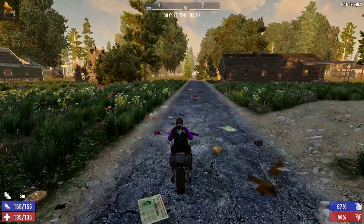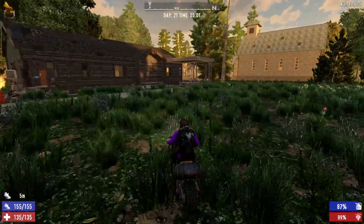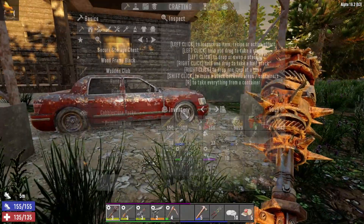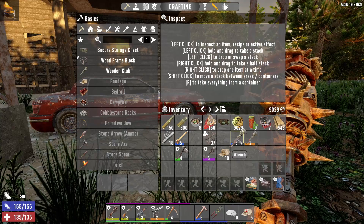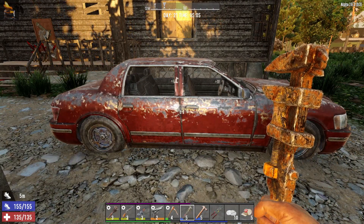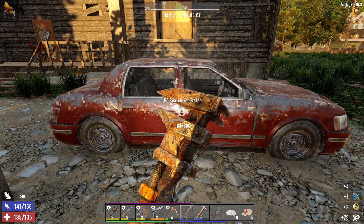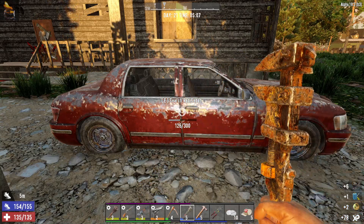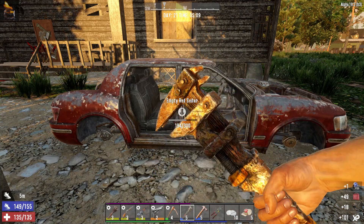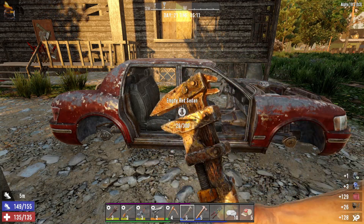Hey everyone, this is Ice Hot and welcome back to Seven Days to Die. We are on Day 21 and I've just popped over to the town next door. The goal at the moment is to get my wrench out and harvest all these cars and see if I can get some engines. This should also give us some fuel to power the horde base for tonight, plus an excuse to ride the motorbike.